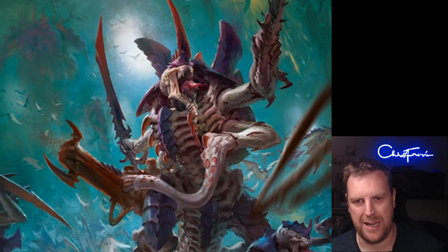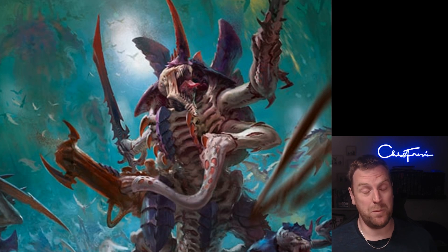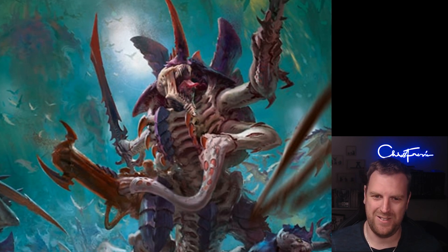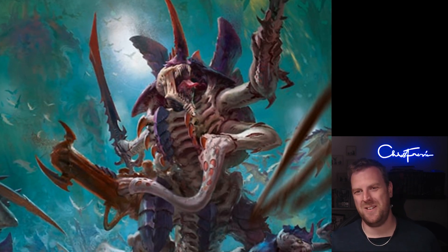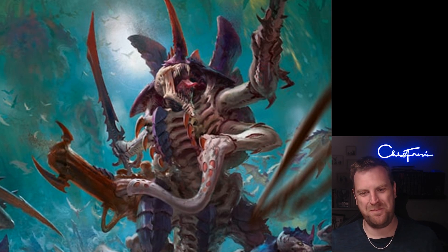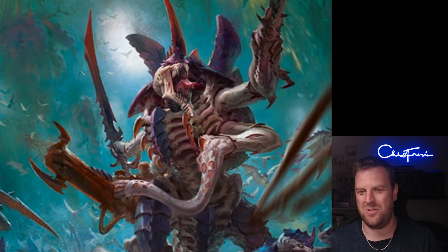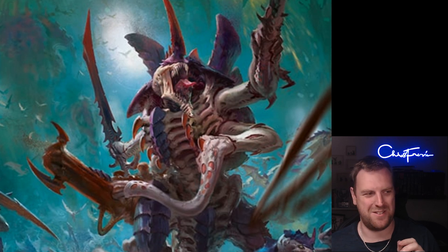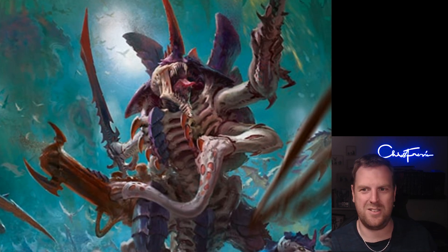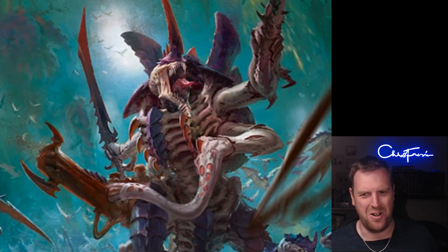The detachment rule for Crusher Stampede is: you can add one to the hit roll if you're below starting strength, and add one to the wound roll if you're below half strength — and this only applies to Tyranid monster units. The problem is you're going to have an army of monsters with not many models, and you only get the first tier if a model has lost a wound, and the second tier if it's lost lots of wounds. Unfortunately, once a monster has lost lots of wounds it's also degrading and getting minus one to hit, which counteracts the plus one — so really you're only getting plus one to wound on a nearly dead model.